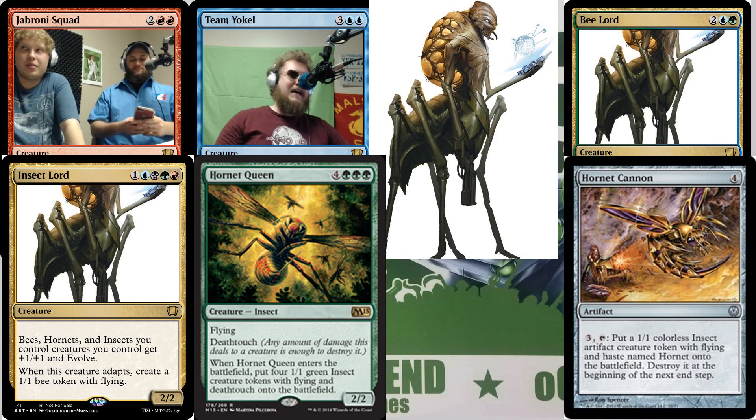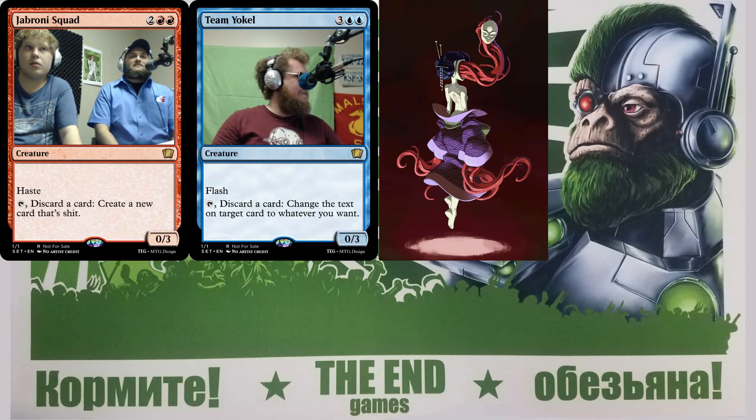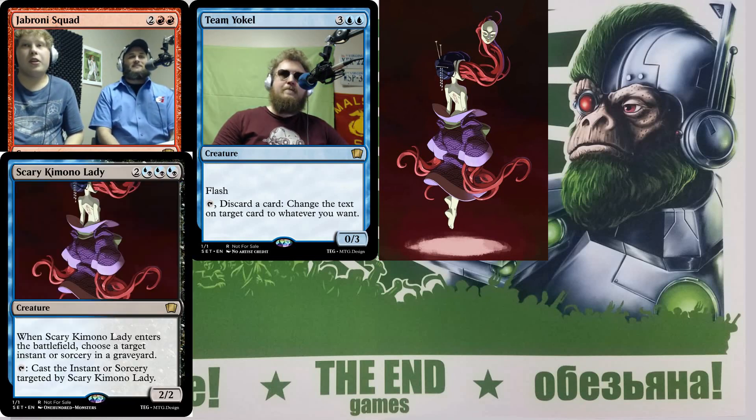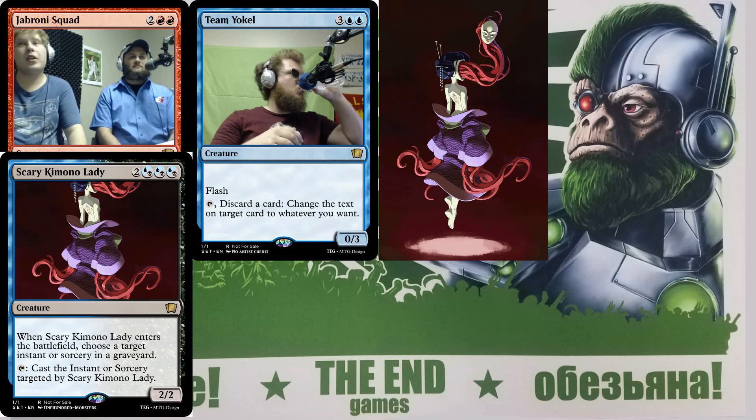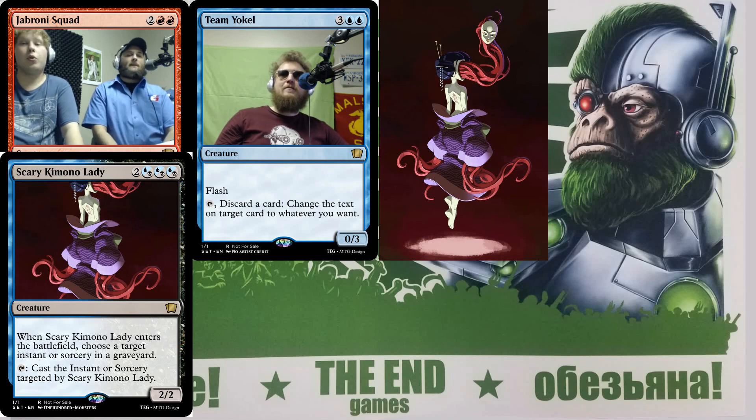Final image: a woman taking off a kimono revealing tentacles for hands and removing her own face — probably Grixis colors. Design: five mana with three split blue-or-black mana and two generic, a one-three. When it enters the battlefield you target an instant or sorcery in any person's graveyard, and then it can cast that spell by tapping it. You only pick one when it enters. You can abuse it with blink effects but as a card itself it's fair — you'd have to build around it.